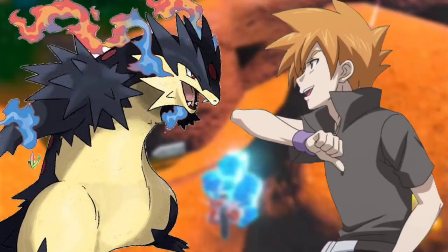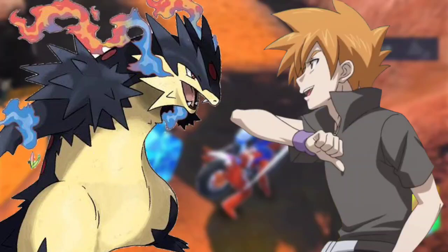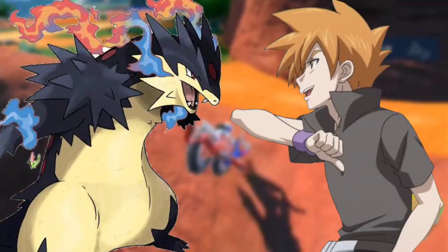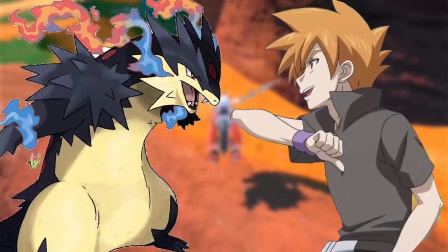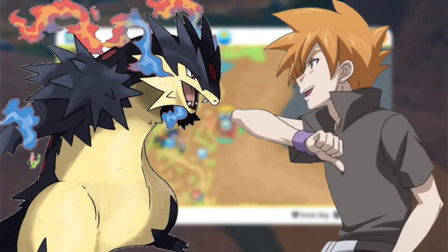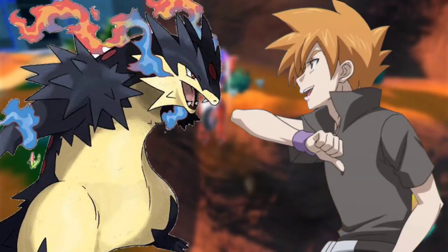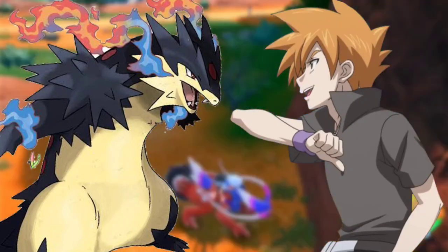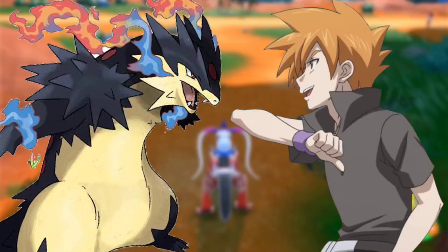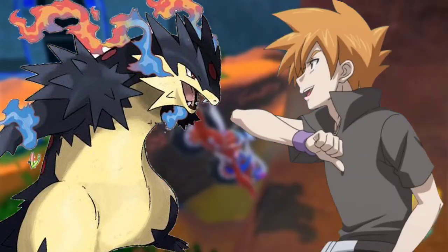Another dual knockout! Since it's a tie, we will conduct a tiebreaker round — whoever wins moves to the next round, said the announcer. Harrison sends his Hypno. Go, said Ash, sending his Edgeslash. What's that Pokémon? asked Bianca. That's Edgeslash, a Steel and Ghost type from the Kalos region, said Max.